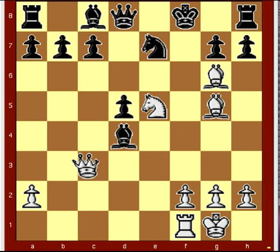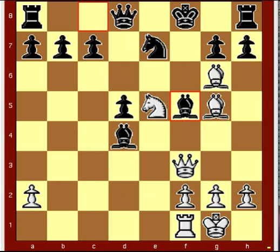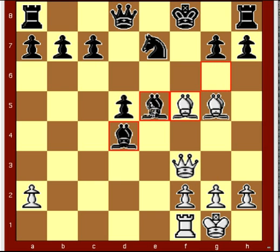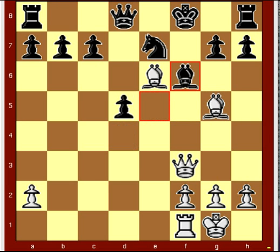d5, queen f3 check, bishop f5, bishop takes f5, bishop takes e5, bishop e6 check, bishop f6, bishop takes f6 — white's advantage.